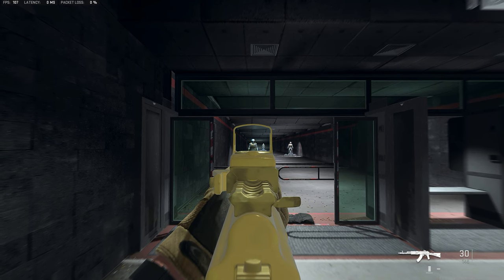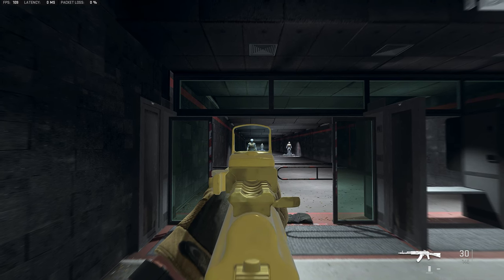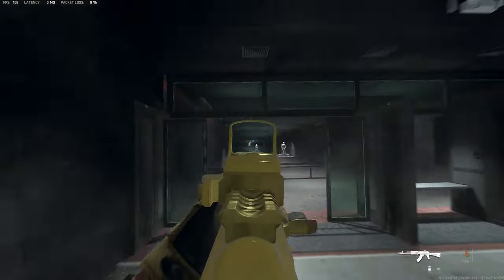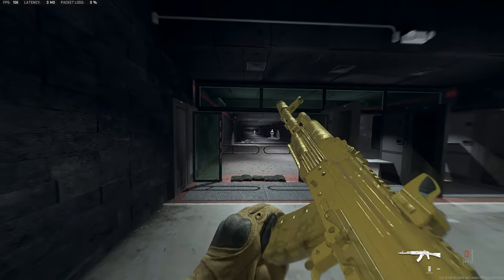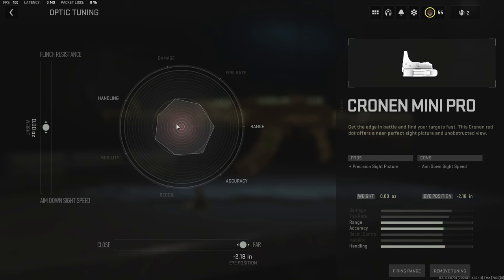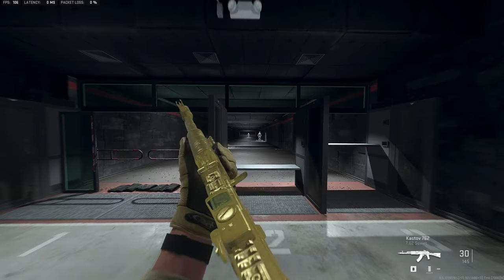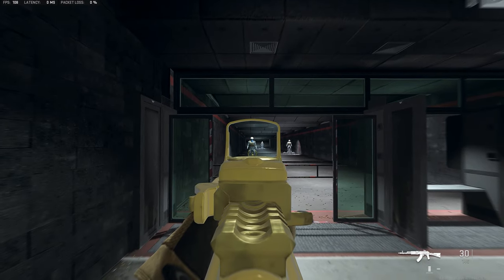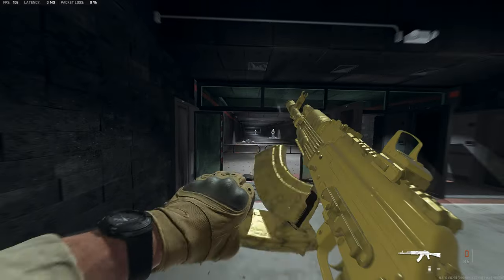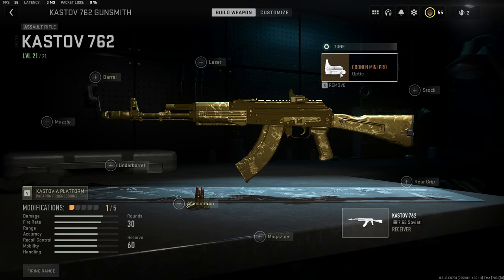Let's compare the visual recoil of far versus close. This is far — that's with me pulling down on my mouse. And if we go back and change it to close, you can see how much more visual recoil there is. There's a lot more shake when it comes to the optic.